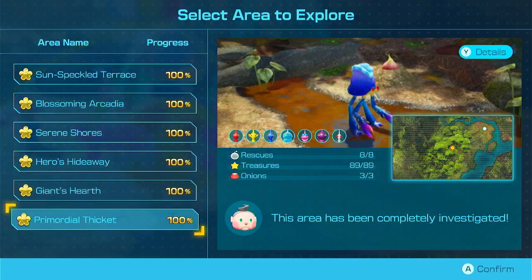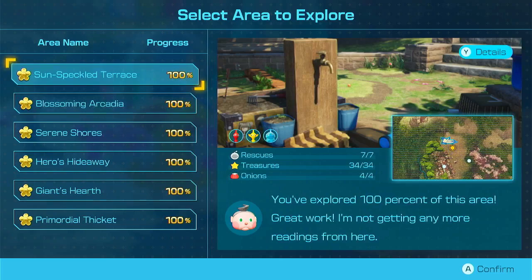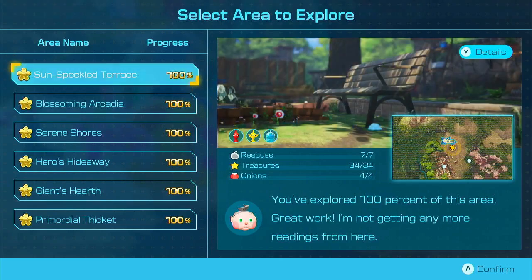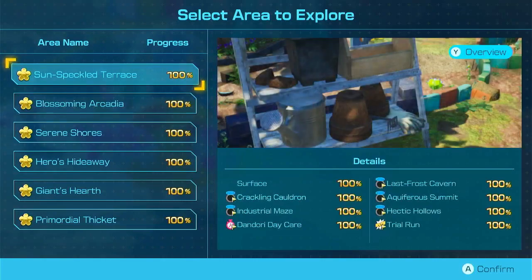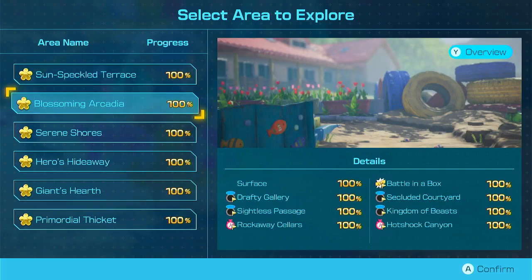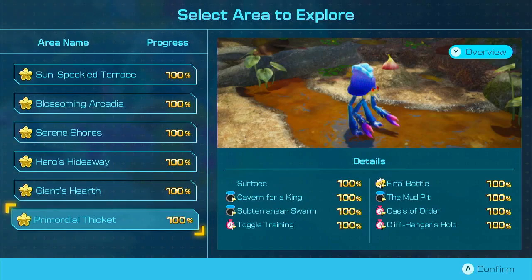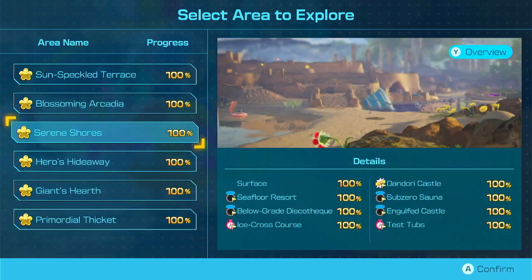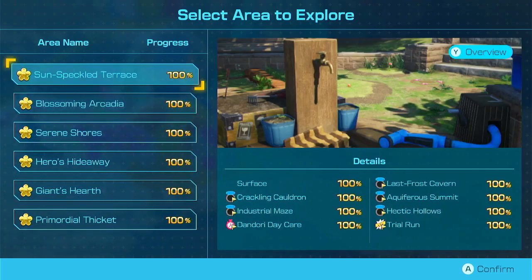Something Something Hollows — I'm assuming that's a dungeon, right? Hectic Hollows is probably what that means. But yeah, we can see all the dungeons and their names from here as well if we need to. I guess that's just to help if you need to know which areas to look in.